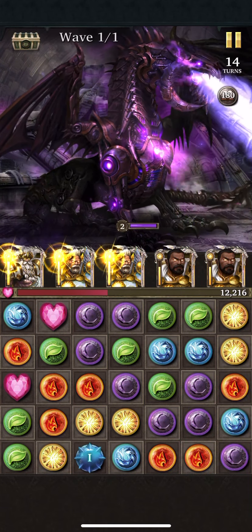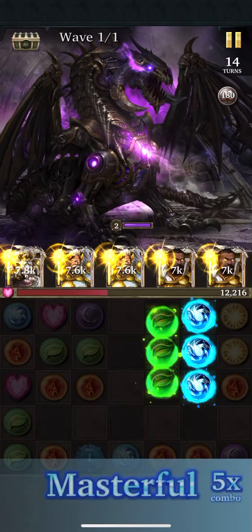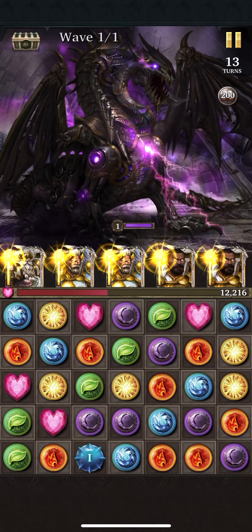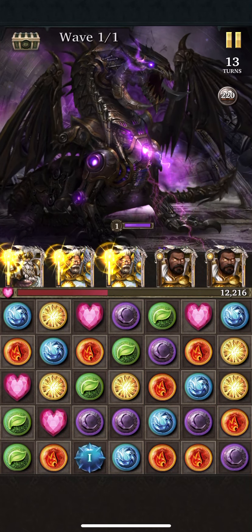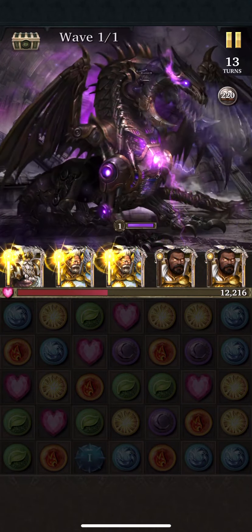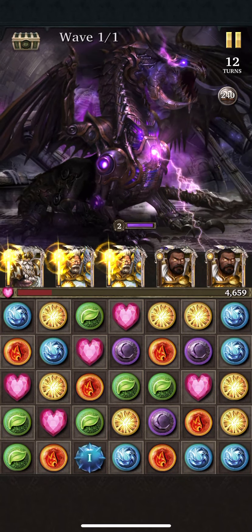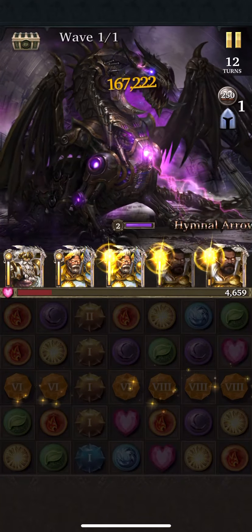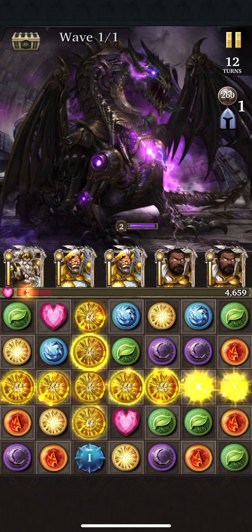They're up to 180. I'm gonna do another turn — let's see how that goes. They lit up. He's gonna hit me next; I think I can take like one more hit. I'm just making matches — there's no gems on the board really. Now it's time. It's up to 240, that's good enough. Let's get that a little higher. And there you go — that should do it.